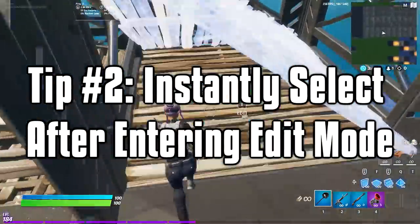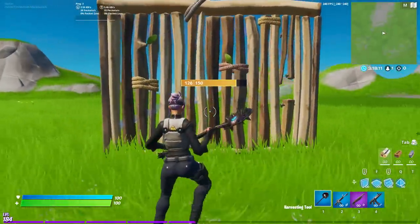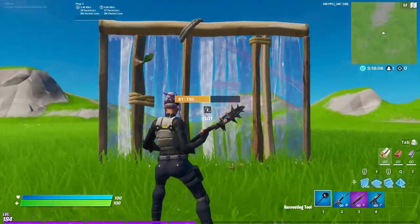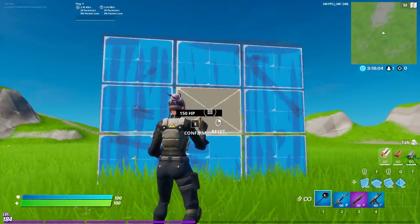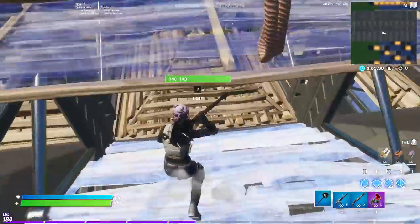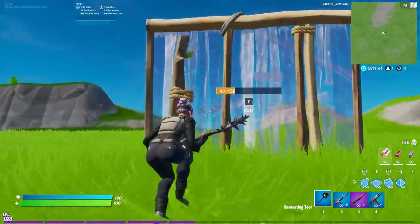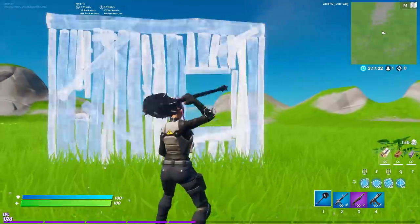Second tip is to instantly select the first tile of your edit after you enter edit mode. Way too many slow editors make the mistake of only selecting the edit tile once they fully see it. They'll press their edit key, wait for the full blue build piece to pop up, and then click on the edit tile they want. What they don't realize is the time they spent waiting is slowing them down. They should be selecting the initial edit tile right after they click their edit button so there's no extra time wasted, and one-tile edits have no delay.